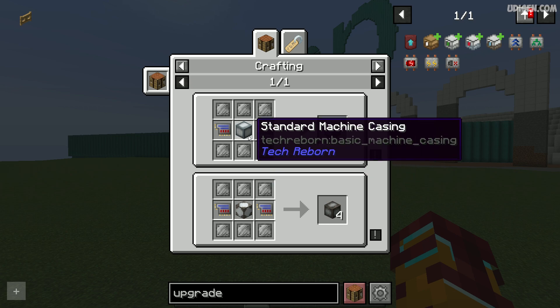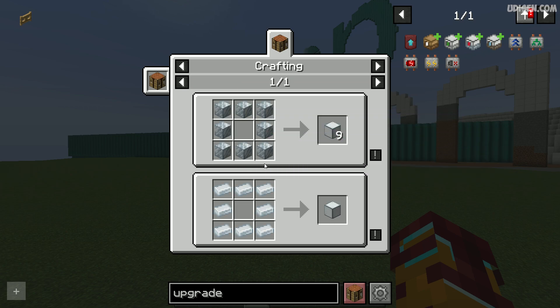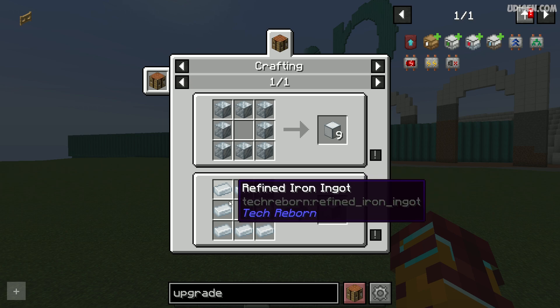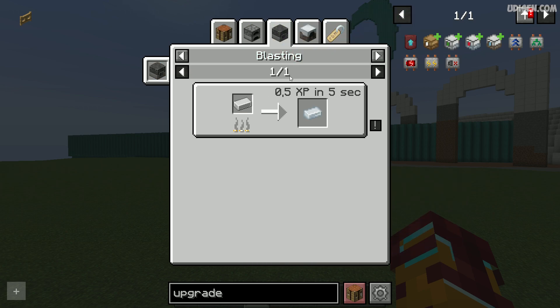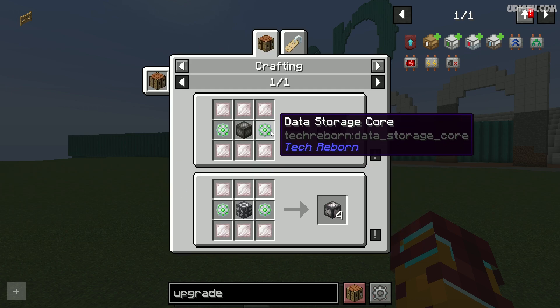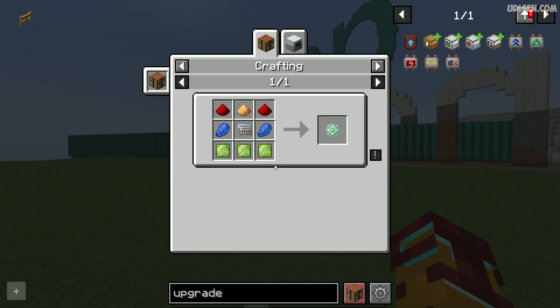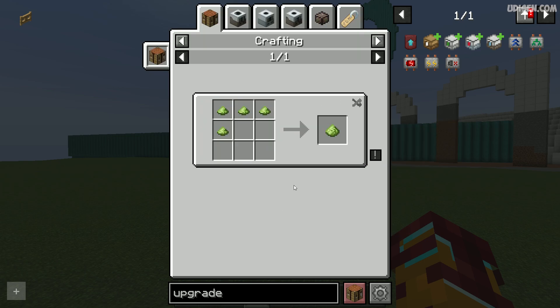For example, the advanced machine casing, which upgrades from the standard machine casing, which upgrades from the basic machine casing — made with refined iron, which you make like this. It is an extremely expensive item: data storage core, block, dust, and so on.